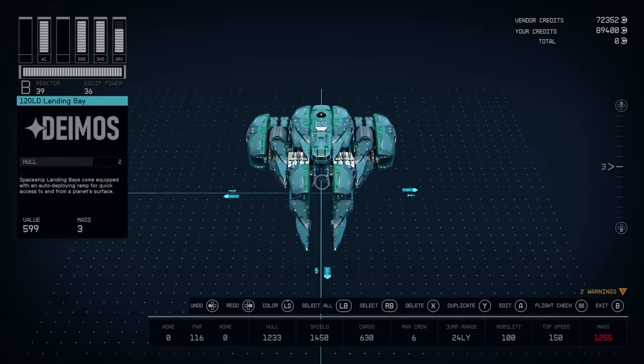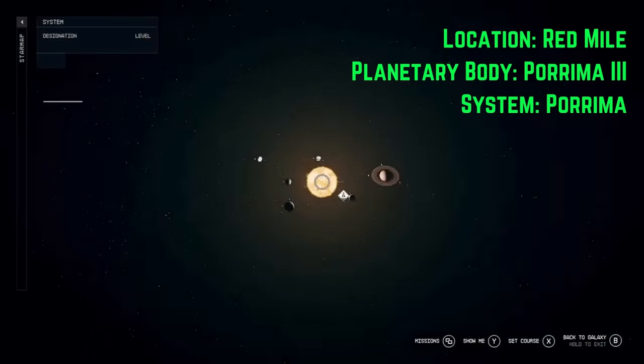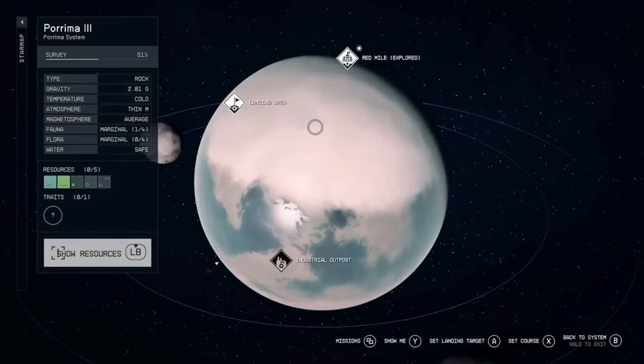Construct a landing bay large enough for your Razor Leaf to strut its cosmic stuff. There you can access the build menu and have a large amount of parts available. Once you've built everything you can here, you can head over to the Red Mile and grab the engines and a shielded cargo.